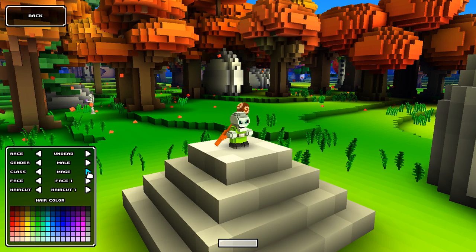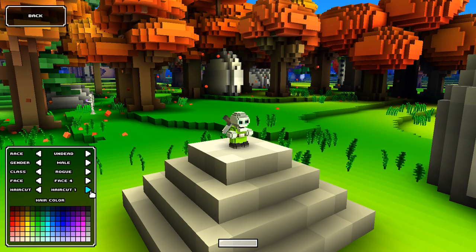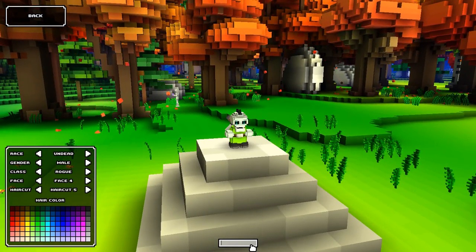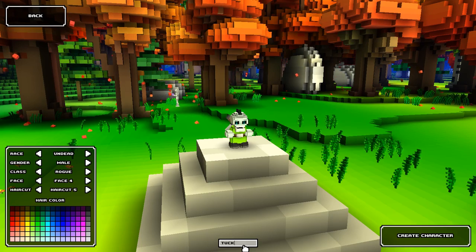I'm not sure if I want to be a mage or a rogue. I think I'm gonna be a rogue. I want to change my face, my haircut, and make it black. There we go. And I'm just gonna name him... I guess I'll just name him Chaka.